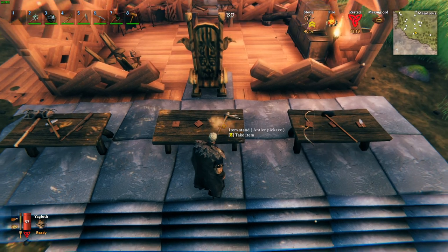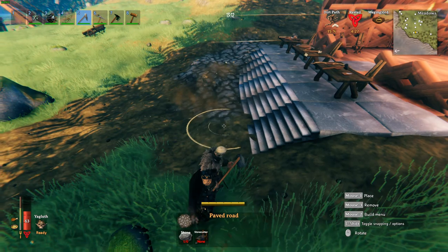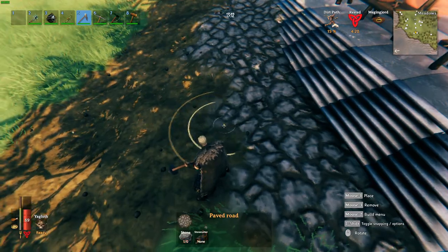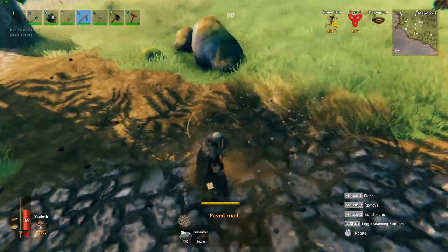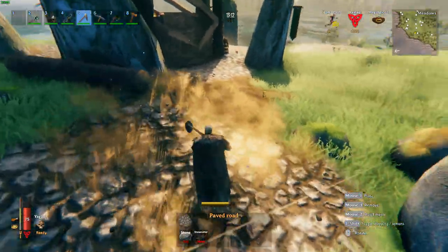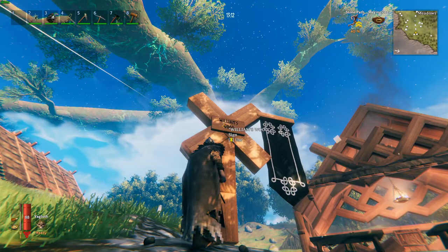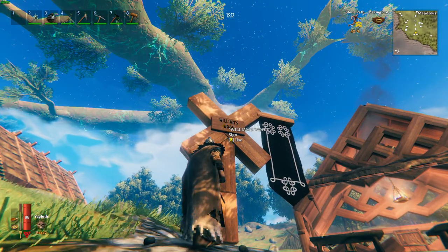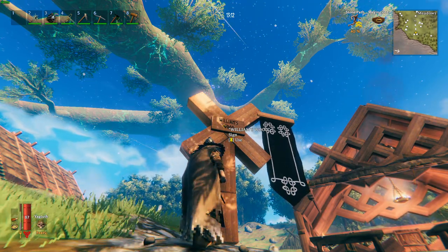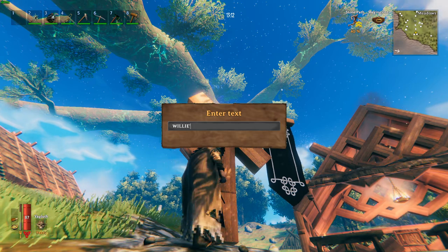I then wanted a stone pathway connecting the alchemy area to the woodworker's area, because this is going to be like a downtown shop area — a little mini road connecting all the shops together. This is the first step in connecting the woodworker shop to the alchemy shop. Finally, I decided to put up a sign for the woodworker shop, because it's not really complete without a cool sign. I think I called it something like Williams Wood or Willie's Wood.